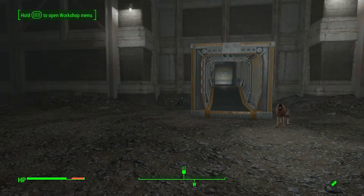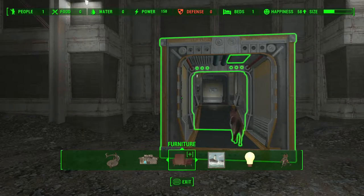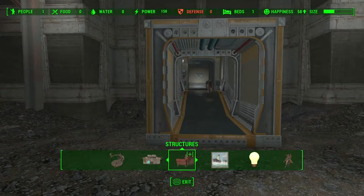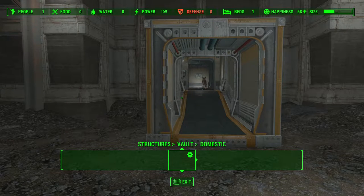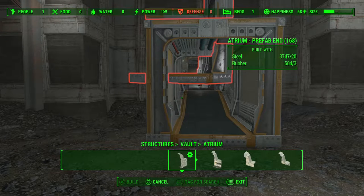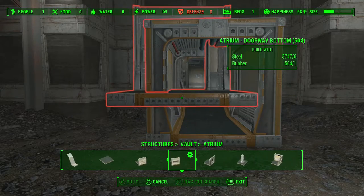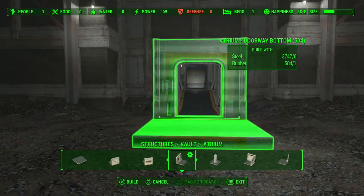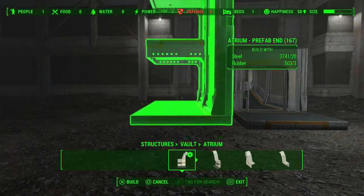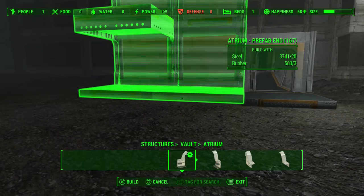So let's enter our workshop menu here. This is the one piece that when we were scrapping we left behind, because this is exactly what we want. We are going to go under Structures and Vault. Most of the pieces we will be working with today are under Atrium. We need a cornerstone piece — a piece that we put down that everything else builds off of. So we need a doorway bottom. Pop that into place. Now we need an atrium end, and this is what is going to give us that vaulted ceiling look. So we will snap that into place.